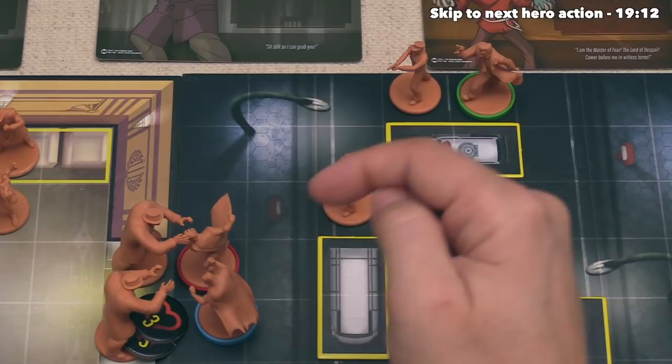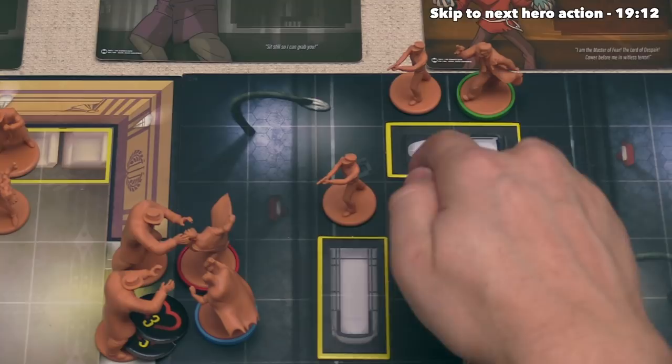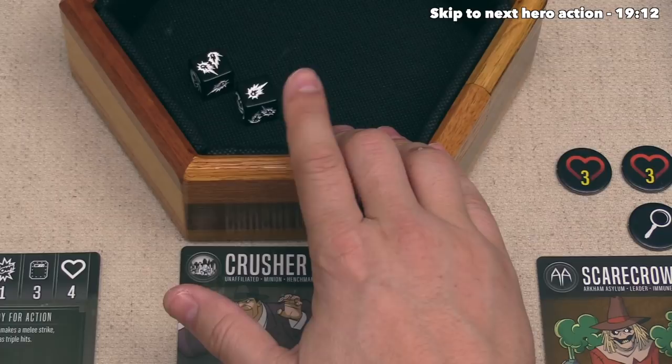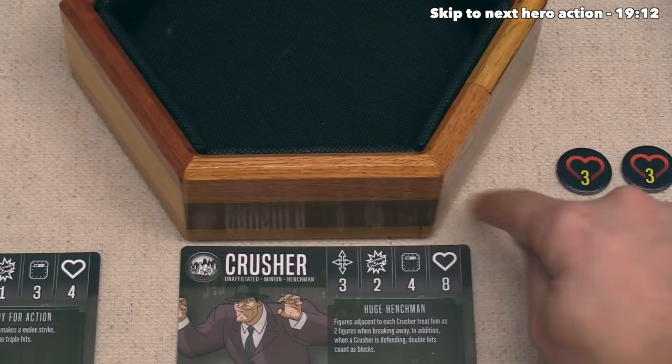They do have line of sight between the center of their square and the Crusher's square, and the Crusher is three spaces away. Normally that means they would suffer one ranged penalty, but the Beat Cops only suffer those penalties after three instead of the normal two. That cop's going to roll two battle dice, and that went pretty well - we got three hits overall. We could have Jim Gordon re-roll but we definitely don't want to do that. At this point the Crusher is going to try and defend itself with a defense of four, and every double hit on a battle die counts as a block.